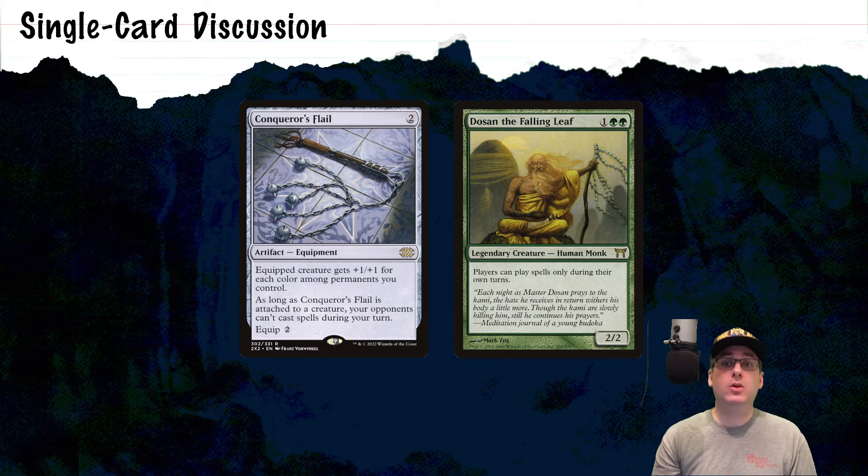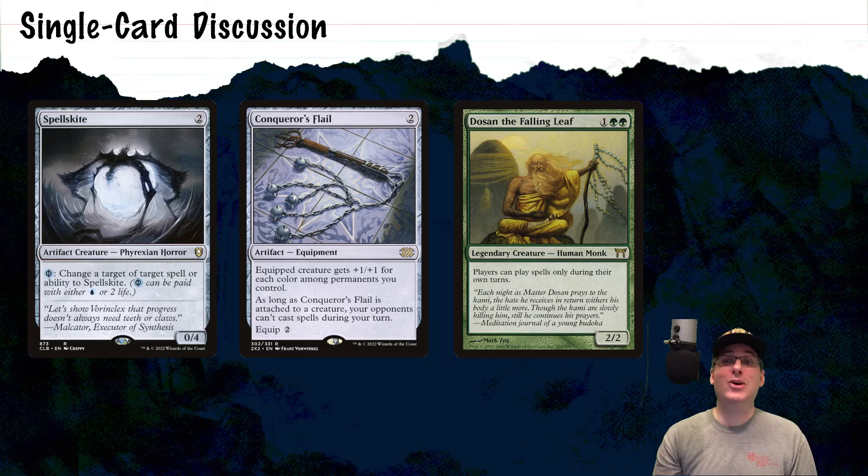I've also added a personal favorite in the form of Spellskite — two mana for a 0/4 creature Phyrexian Horror. Pay a Phyrexian blue (meaning you can pay with blue mana or two life) to change the target of target ability or spell to Spellskite. It does still need to be a legal target, so you can't change the target of a counterspell to Spellskite, but it plays absolute havoc with people's interaction for permanents. In order for somebody to successfully Path to Exile a key piece, they first have to get rid of Spellskite, and bounce spells are basically wasted against it as we just recast it on our next turn for two. If opponents don't have two pieces of interaction to stop our game plan, we can usually win fairly easily — it's a pseudo-silence effect.